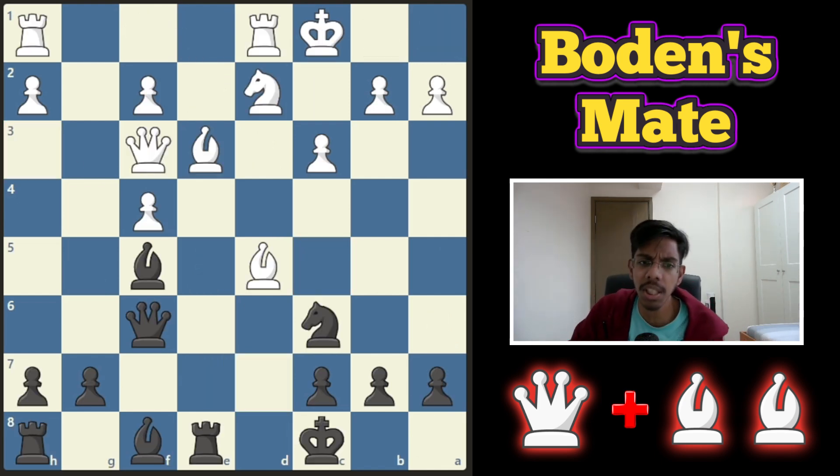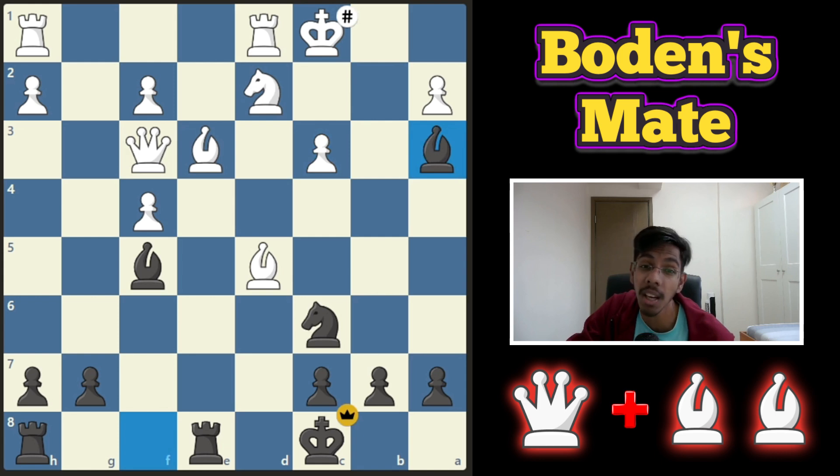On to the next example. This time, black to play and win. Similar to all the examples, the bishop is covering the king and the other bishop is ready to go in. You should know what to do — destroy the king side with a queen sacrifice. The king is wide open and finally your bishop goes in and it's a mate.